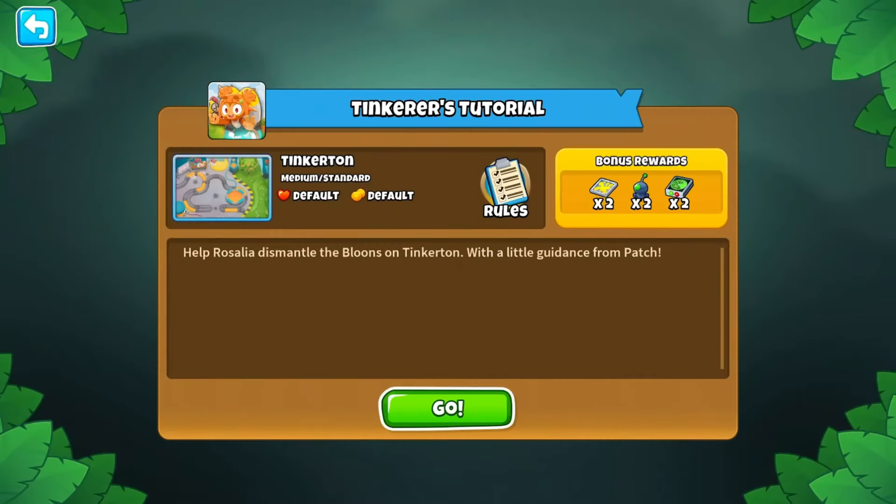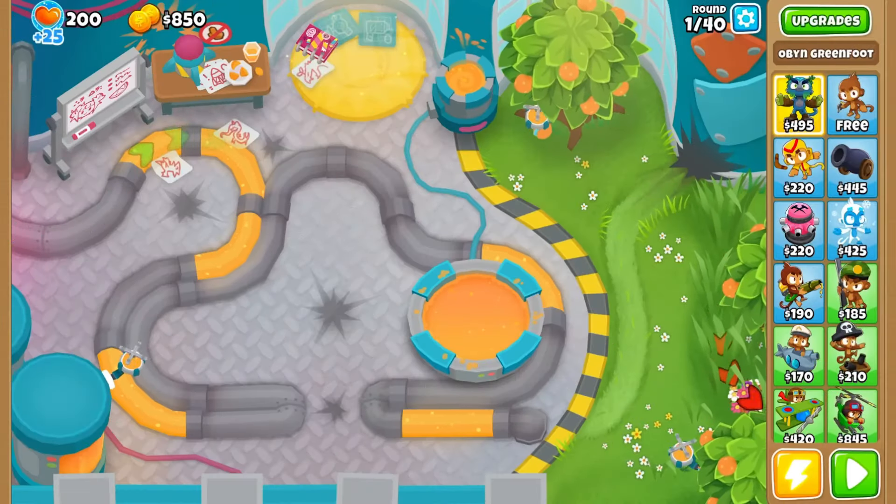You can try out Rosalia right away in the new Tinkerer's Tutorial Quest, and once unlocked you can put her to the test in the brand new beginner map Tinkerton. I keep forgetting the hero tutorial quests are a thing — they reward powers which I don't use that much anyway. You guys know exactly what I'm gonna do when the new update drops: new map, new hero, three-tower CHIMPS — combine it all into one for the ultimate bloons YouTuber experience.